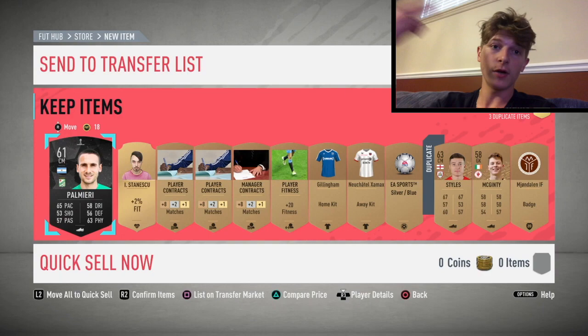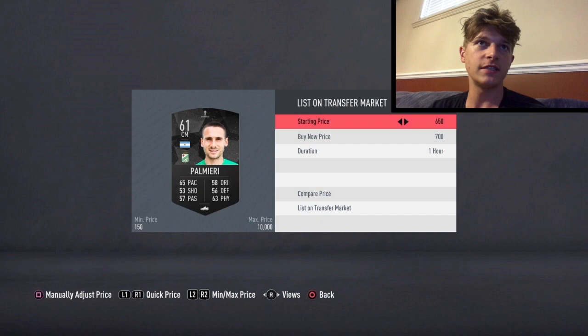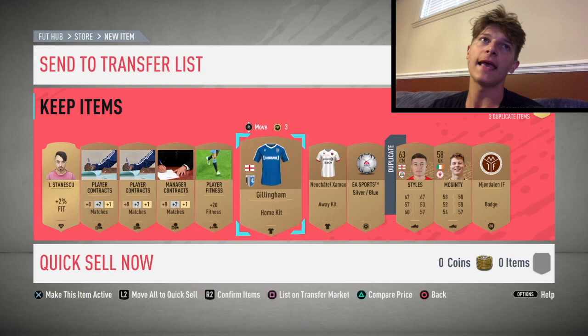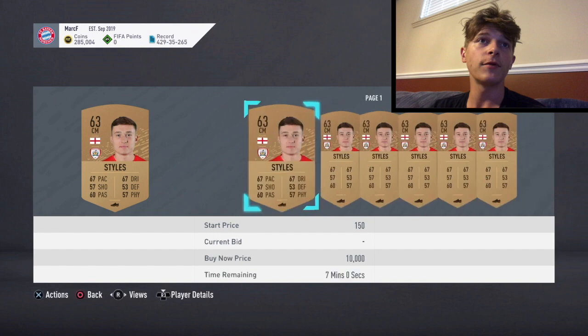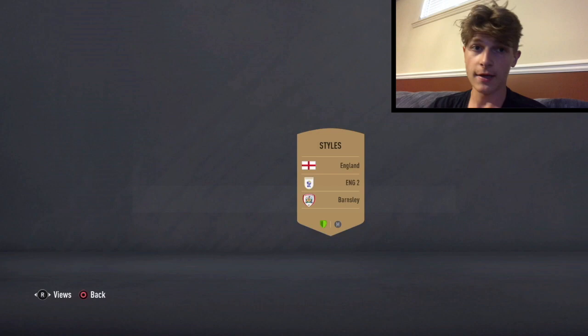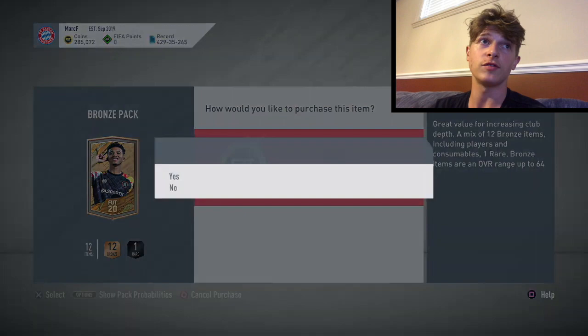All you need to do is keep completing the bronze upgrade — you get around three or four silver players — and then from there you put them into the gold one. Of course, list all the expensive players you can make profit off of. This will make you break even on most packs. Manager contracts don't go for anything anymore so don't bother posting them. The whole point of bronze pack method is to sell the expensive items and keep the extras, because the extras are what will help you do SBCs.